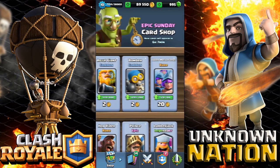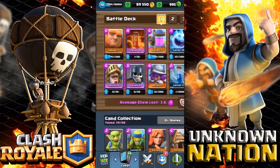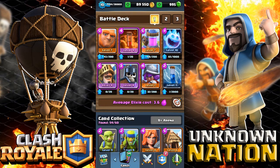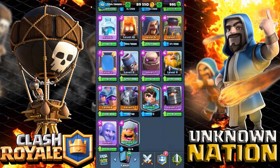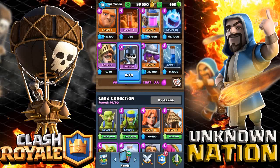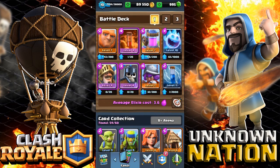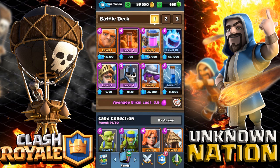We got our Prince to level four — it was in the shop. I was going to use this deck with the mega minion instead of the guards, but the mega minion is only level five, so no. I was able to get my guards to level four. So will this deck work? Let's find out in a grand challenge.